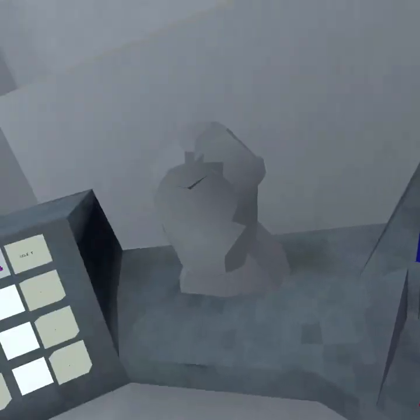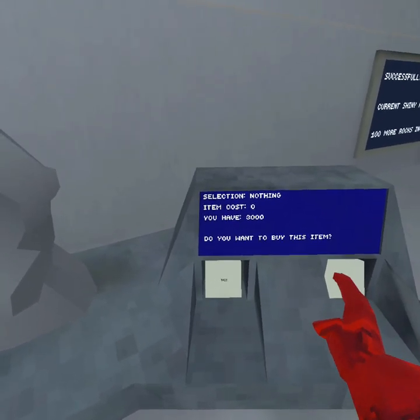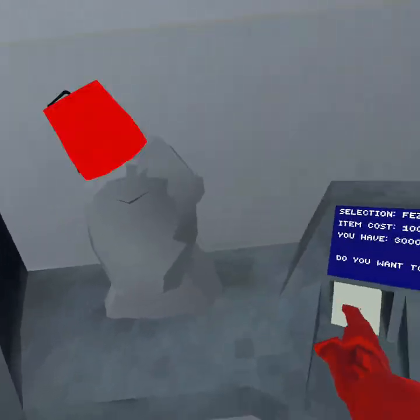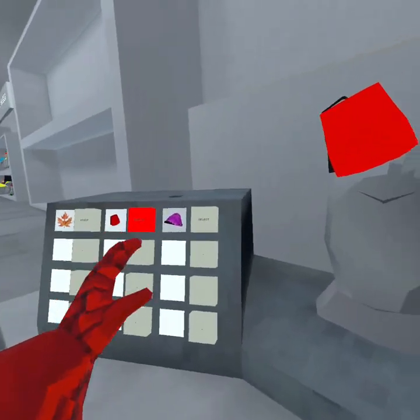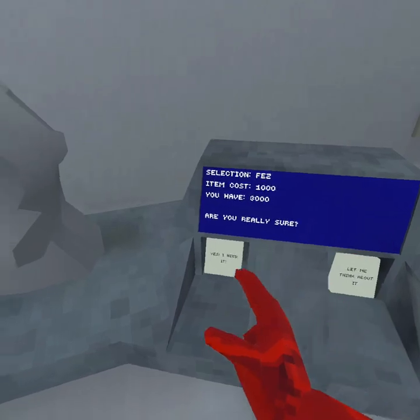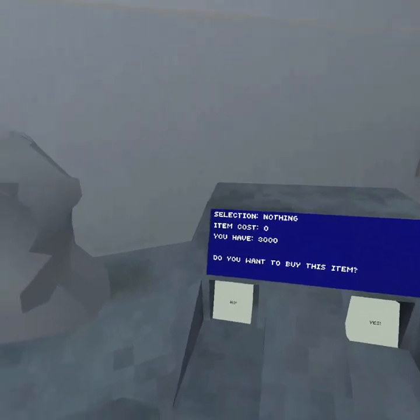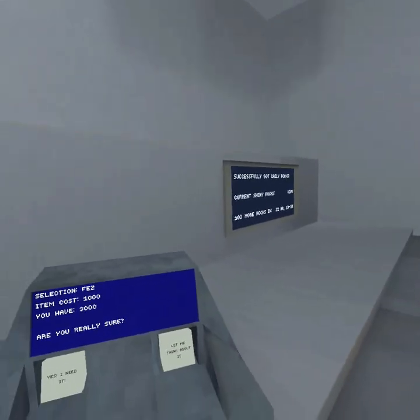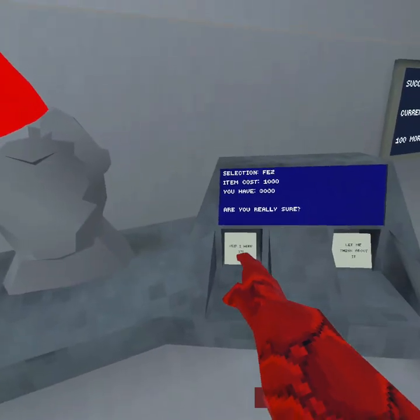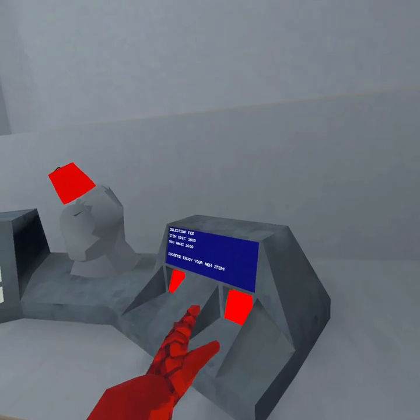So if you press yes and then that, and if you do it just right — like this — the reason, what happens is, there's a split second between when it says 'error, you do not have enough shiny tokens' and when it says you can actually have it. So if I were to go — boom — see, it didn't cost me any shinies.